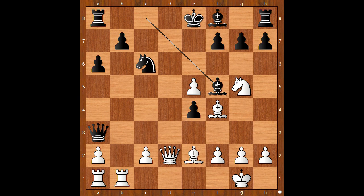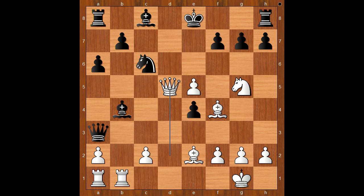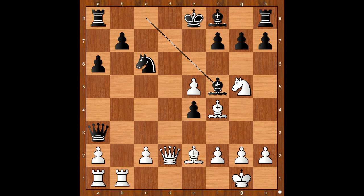d takes on e5, bishop to f5. If bishop to b4, then queen to d5 and white stands better. Back to our game. Bishop to f5, bishop to c4, bishop to g6.